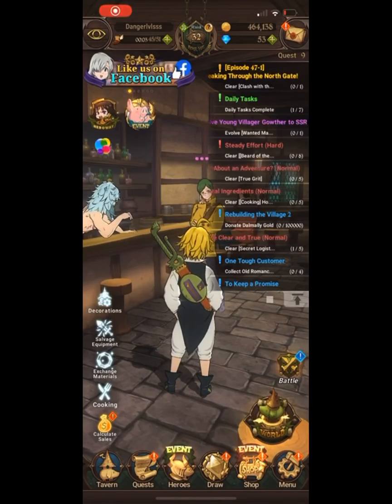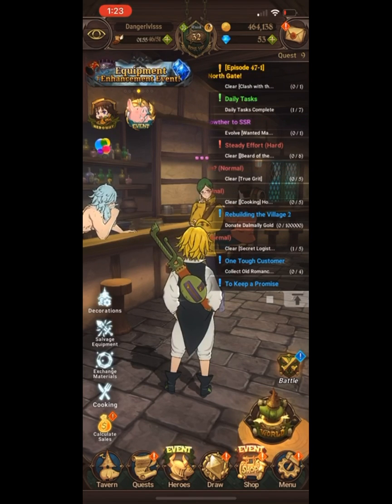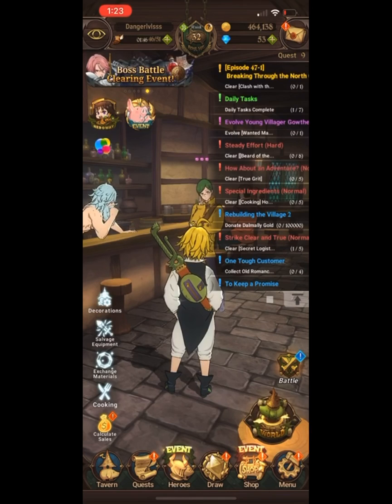Hey guys, this is Danger Level SSS here, and we're here with important facts you need to know when playing this game. If you're new and trying to figure out how to park your CC — basically your combat class or combat power — this is what you're going to need to do.